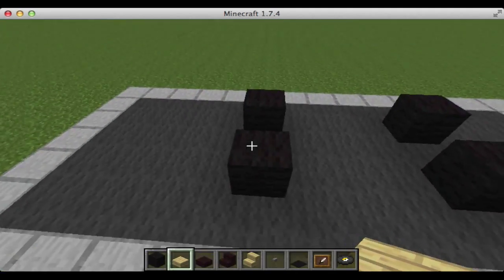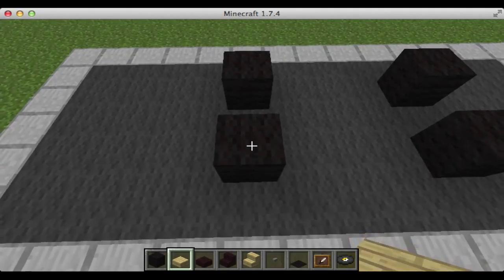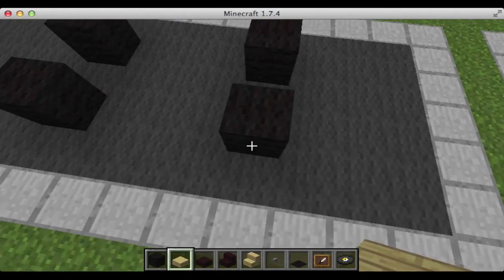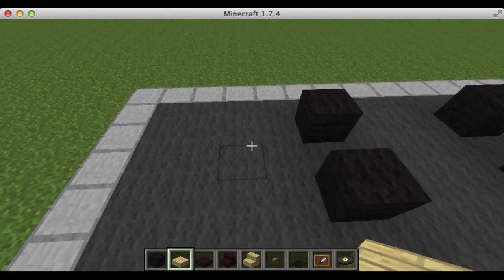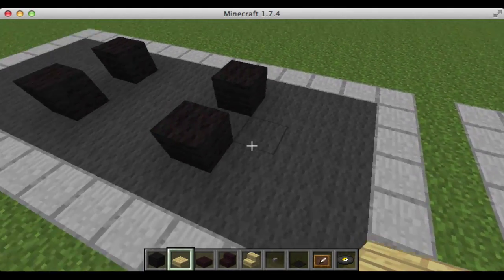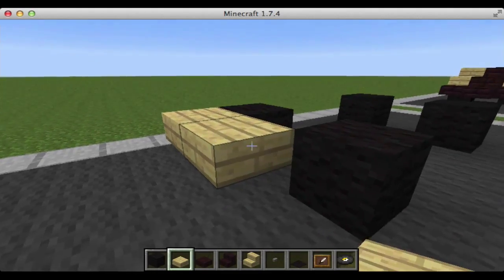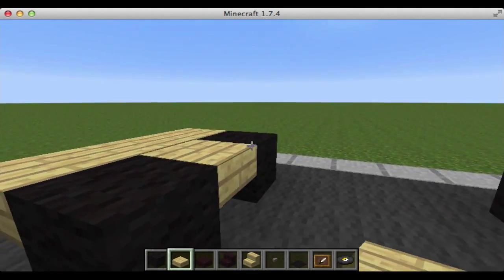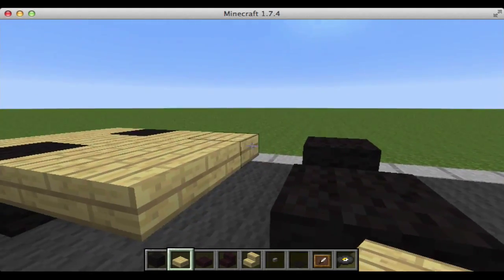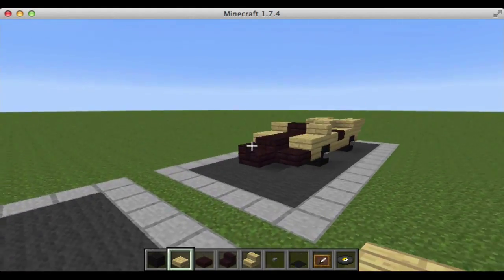The first thing we're going to do is place our black wool, two across from each other, and then go over three and two across from each other. Now make sure you leave three spaces in front of the car and two spaces in back. So now we're going to place our birch wood slabs and place them all inside of here in a pattern like this, and then go out by one on the back.